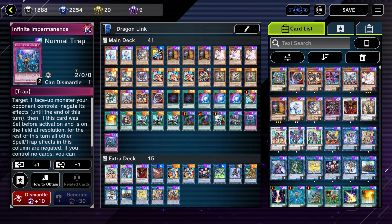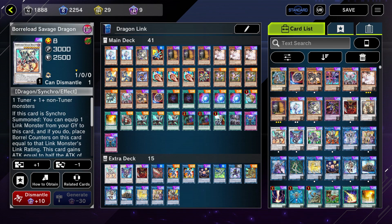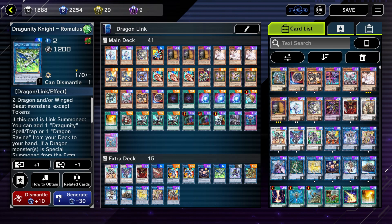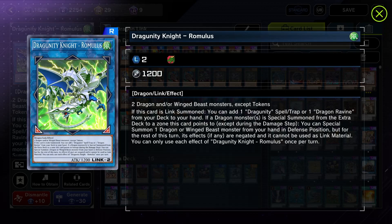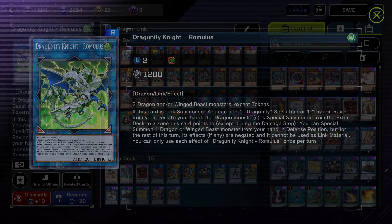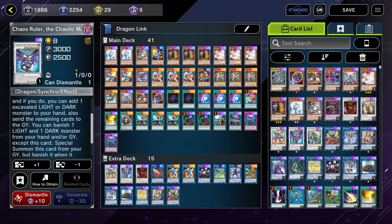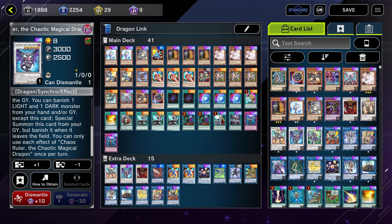Called by the Grave as usual, Crossout Designator the same thing. Forbidden Droplet and Infinite Impermanence — pretty obvious cards, don't think I need to explain those. That's going to wrap up the main deck. In the extra deck we have the Borload Savage Dragon — it is a negate. We equip a link monster from our graveyard and get negates corresponding to the link number, so with a link two we get two negates. Chaos Ruler is draw power and an extender — it excavates five cards and we can add a light or dark monster from those five cards.